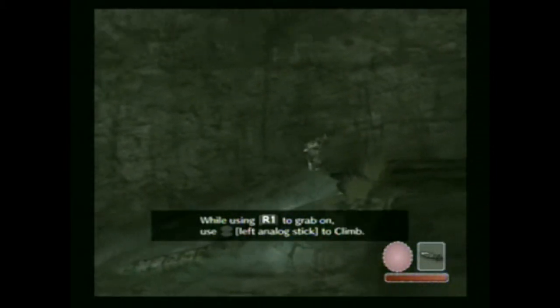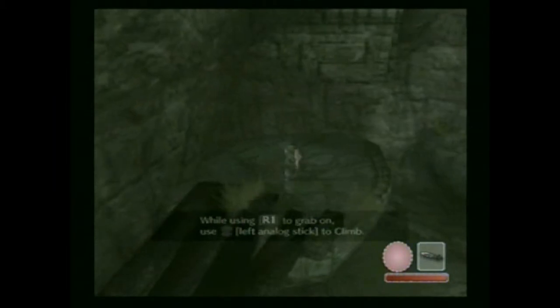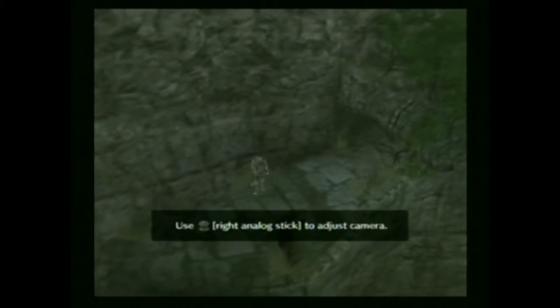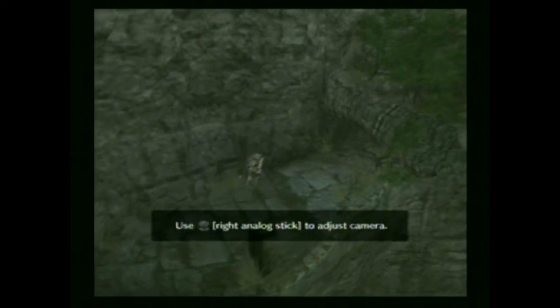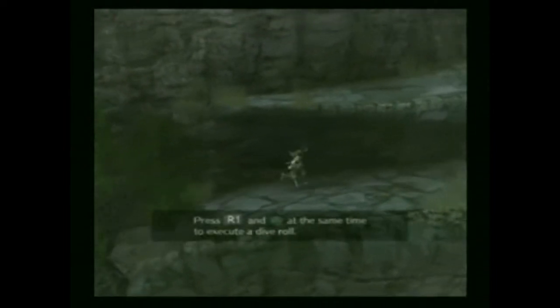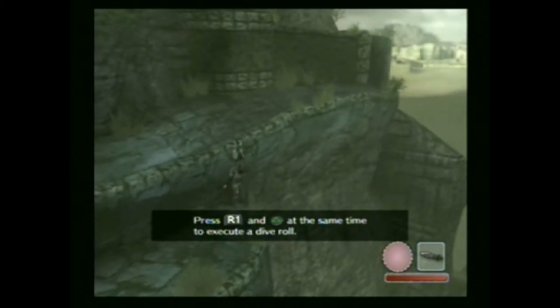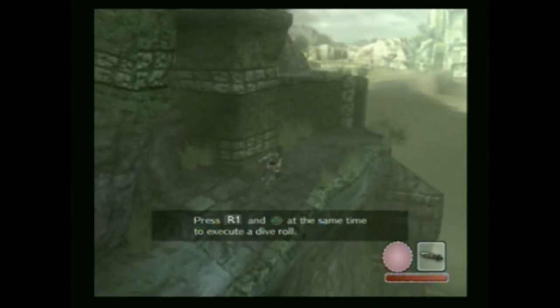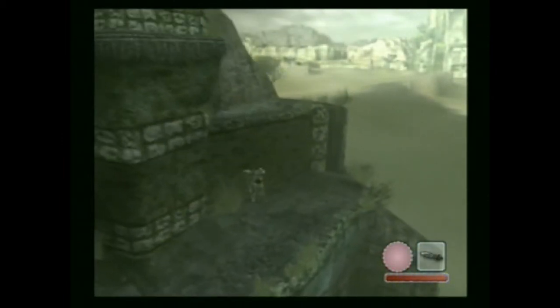Climbing: hold R1 to climb, and R1 plus triangle to crouch and do a roll. What I love about this game is it literally makes you feel like you're hanging on for dear life.